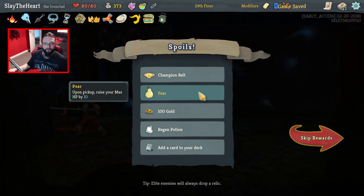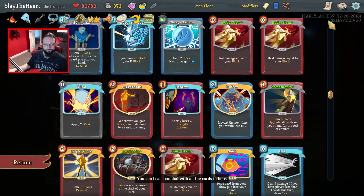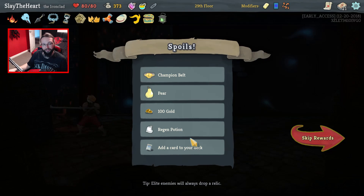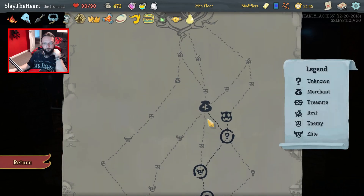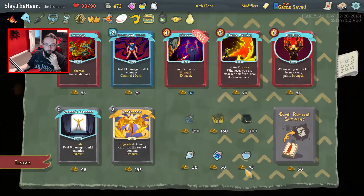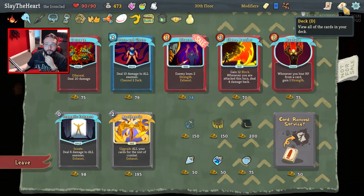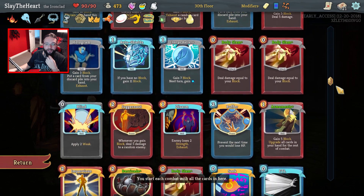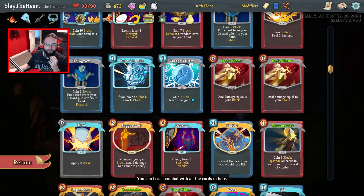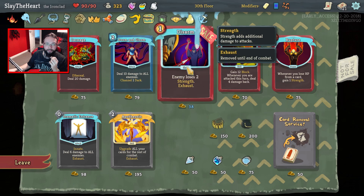I can't believe we killed them both and didn't take damage — that was insane! Champion's Belt — we apply nil vulnerable. We can see what comes up. Apotheosis, another Disarm, Flame Barrier is nice. We really don't need Apotheosis — most cards are upgraded, we have got the Armaments out there as well. We can't guarantee it's going to be at the start — I do like an Anchor, I do like a Disarm, I do like a Flame Barrier. I think you just leave it there.